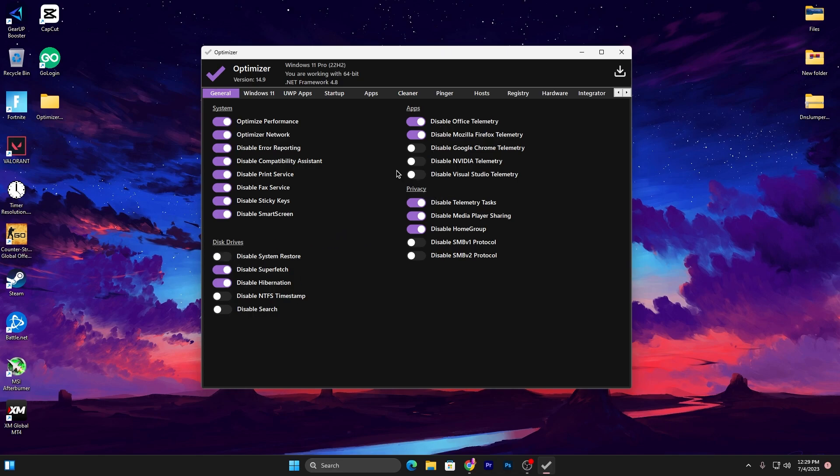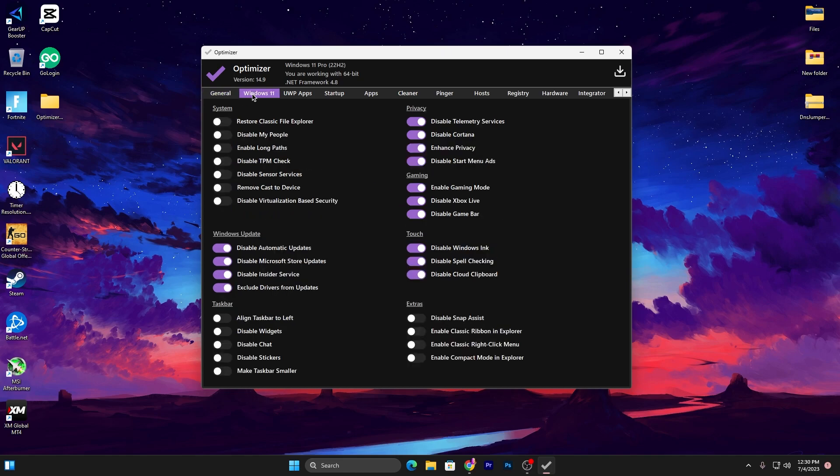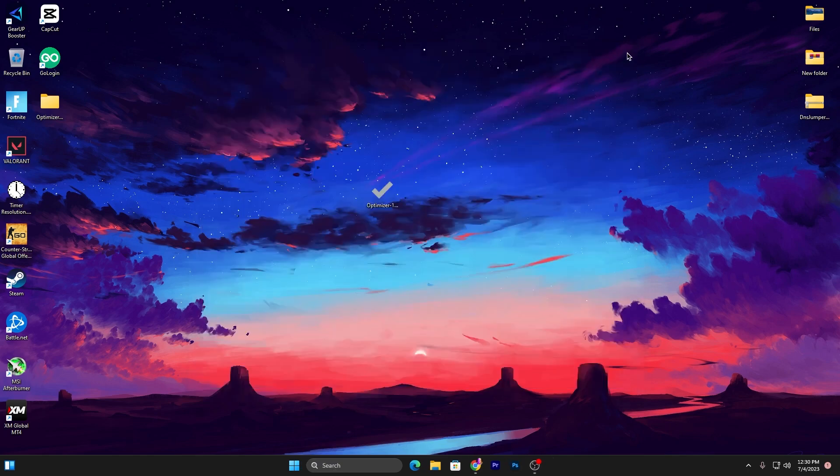Do the same settings for Disk Drive and Privacy Settings. Then go to the Windows 10 tab and apply the same settings for Privacy, Gaming, Touch, and Windows Update settings. Once all settings are configured, close the tool and all the optimizations will be applied to your PC.